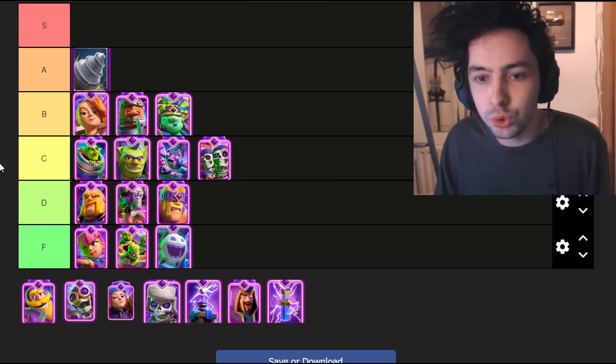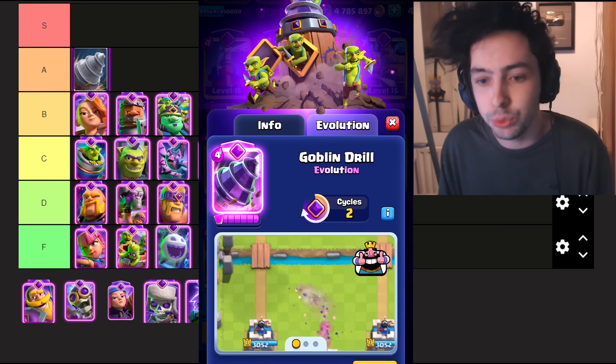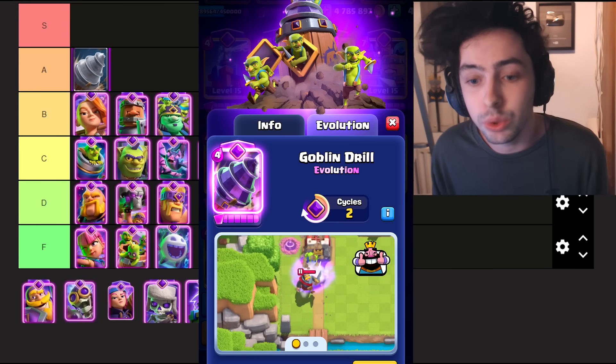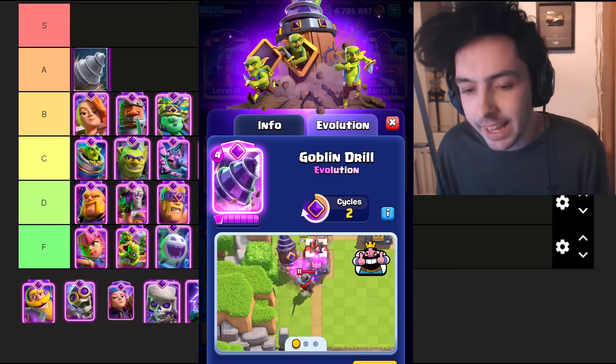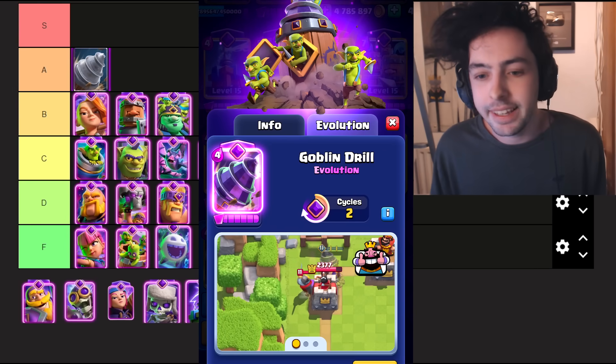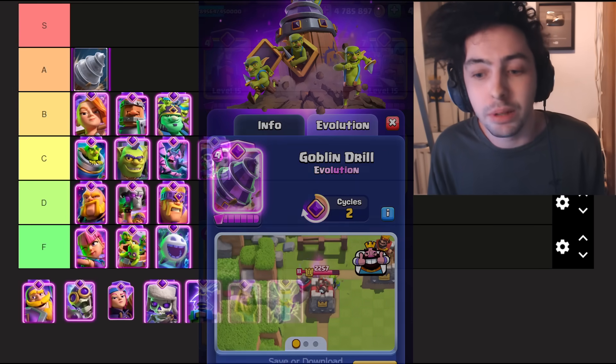Starting off with the Evo Drill. This is a top tier evolution — even after the recent nerf, it's still super annoying to defend. A lot of the time it's a negative elixir trade, and the fact that the drill keeps submerging and popping up somewhere else is a very annoying win condition to play against.